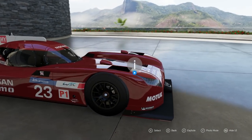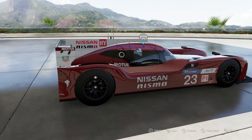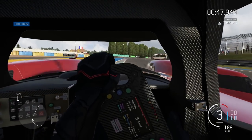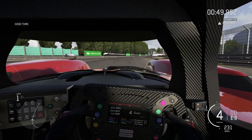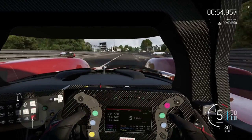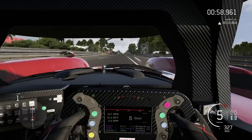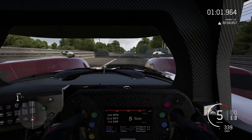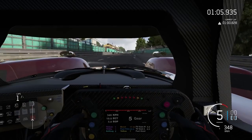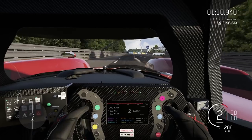The Nissan GTR LM Nismo — who says Forza isn't realistic? Because in the case of the GTR LM, the car is just as bad in the game as it is in real life. Catastrophic understeer if you even consider applying a bit of throttle, poor handling compared to its counterparts, and not a ton of top end to offset that. It's not hard to see why this is one of the poorer cars you'll ever use in Forza — it's almost like 750 horsepower through the front wheels was a bad idea. However, it's not a car that is universally disliked, and some I've spoken to over the years actually quite enjoy driving it.